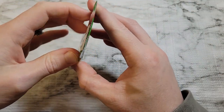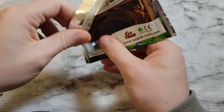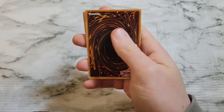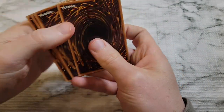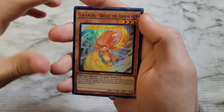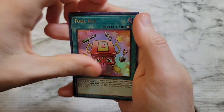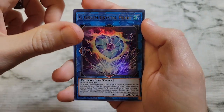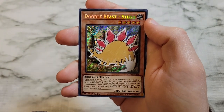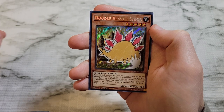Got three packs left — three chances. Hopefully one of the last three has a starlight in hand for us. We got Blackwing Breeze the Zephyr, Amazoness Hot Spring, Toolbox, G Golem Crystal Heart, and Doodle Beast - Stego.